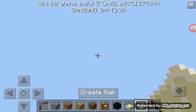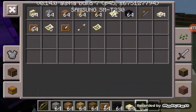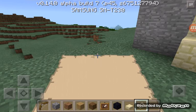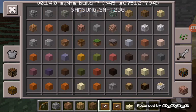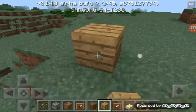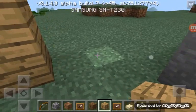Then go back quickly and you will get your map. See, there's nothing here. Let's get our item frame and take some wood. I'll show you the difference.